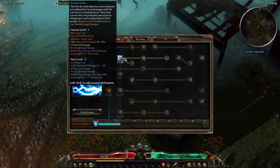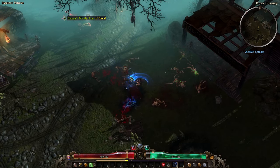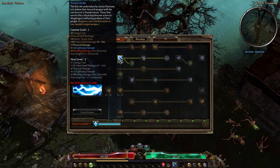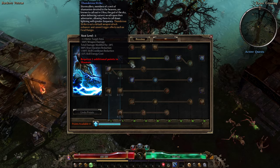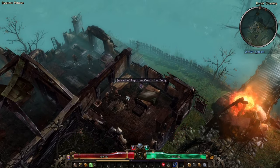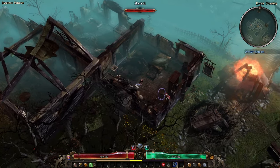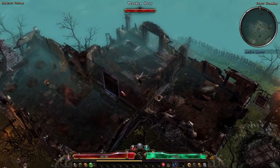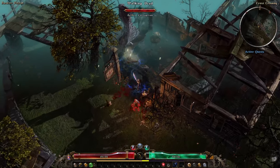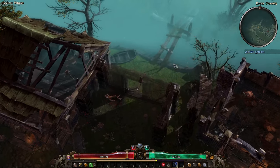Let's grab Primal Strike — I'm going to put it on my left click, you can put it on right click, wherever you prefer. When you first get it, you'll see the second line under current level: three second skill recharge. We'll be removing that with Thunderous Strike later, but for now you'll get normal swings in between the zappy swings. I just hold the attack button — when not hovering over something it means move, when hovering over an enemy it means use Primal Strike, and when Primal Strike is on cooldown it just auto-attacks.